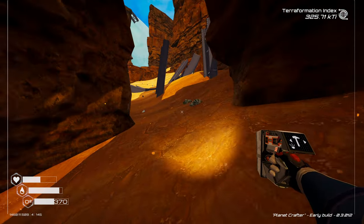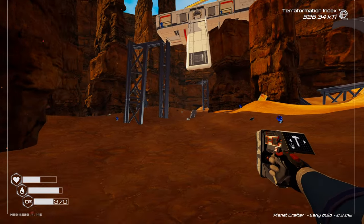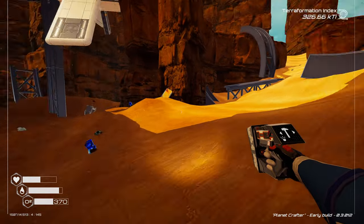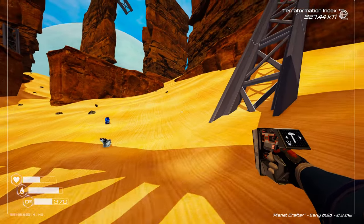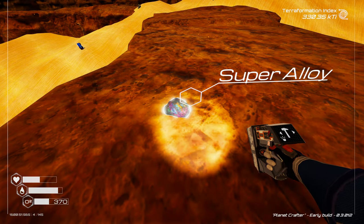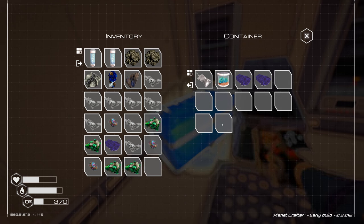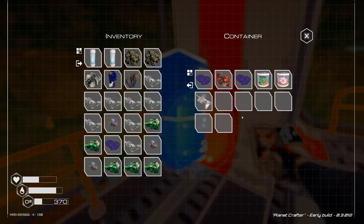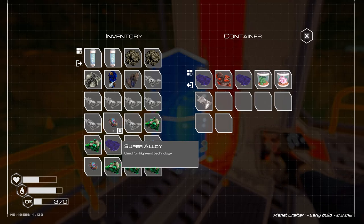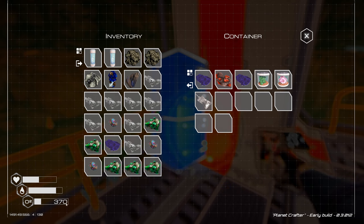I'm grabbing some aluminum as I go because I know I'm going to need a bunch of it anyway - might as well start grabbing it and get all these rare materials in one swing. Checking the records to see what I left behind - got some super alloys and some uranium in here. I'll grab that uranium as well because I need three, and now I've got three. We'll take that back with us.